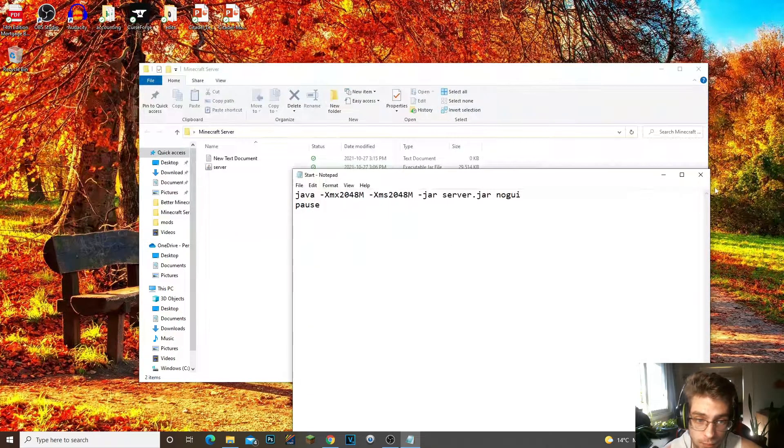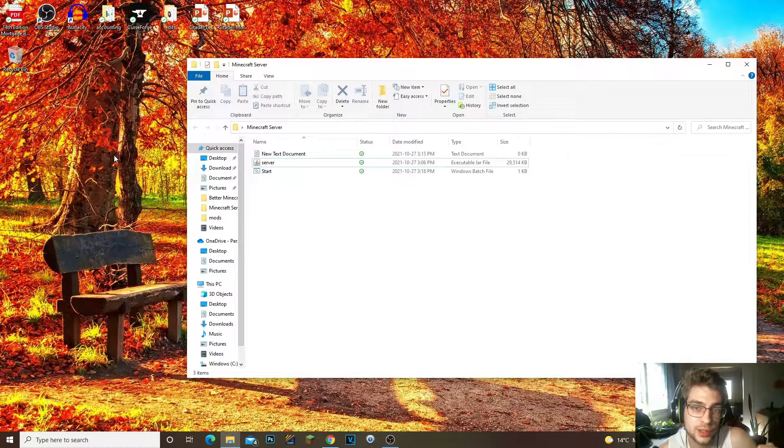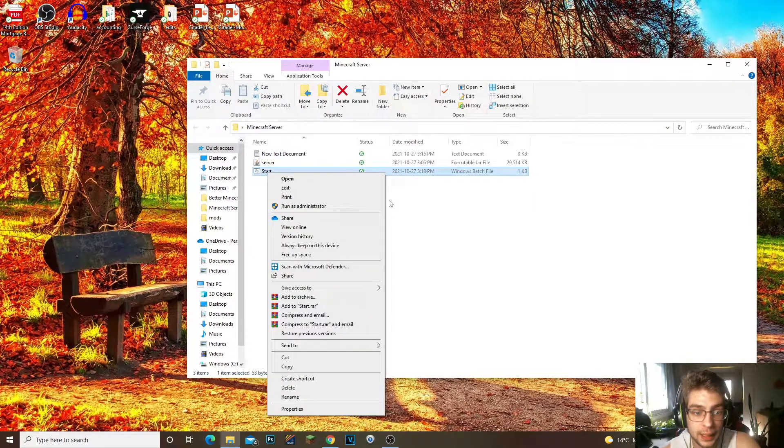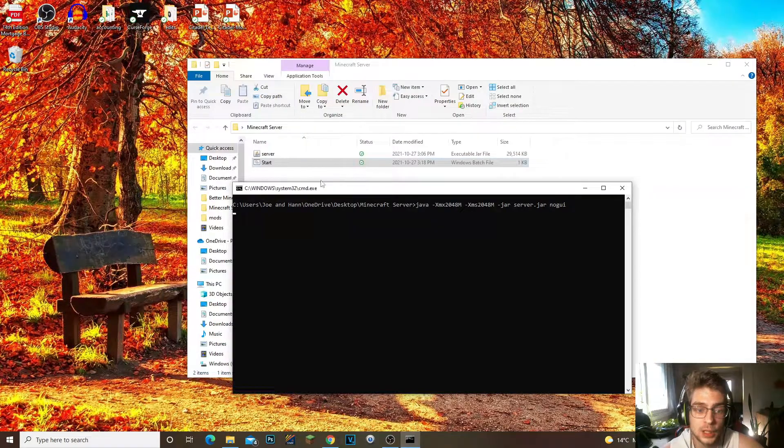If you guys want me to show how to make a Forge edition, it's pretty much the same process — you just install Forge to your client and server, then edit the start.bat to point to the Forge file instead of the server file. If you want that video, give this a like and leave a comment. For now, all we need to do is run the start.bat — double-click on it.